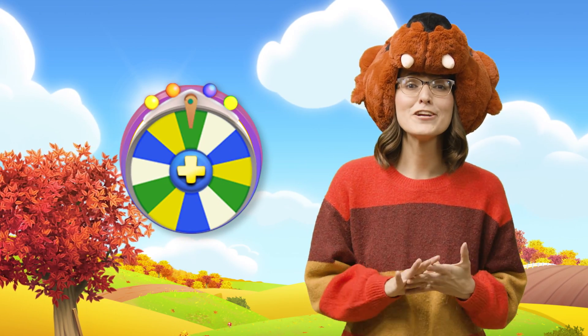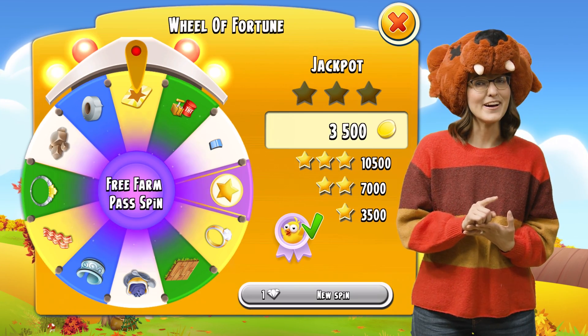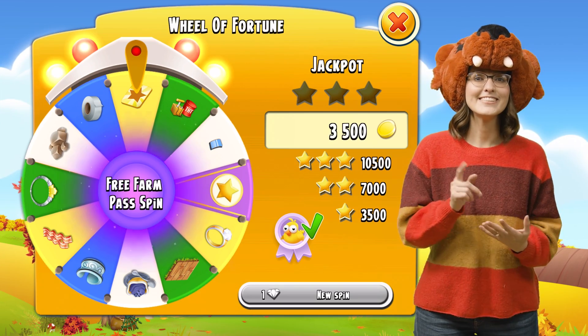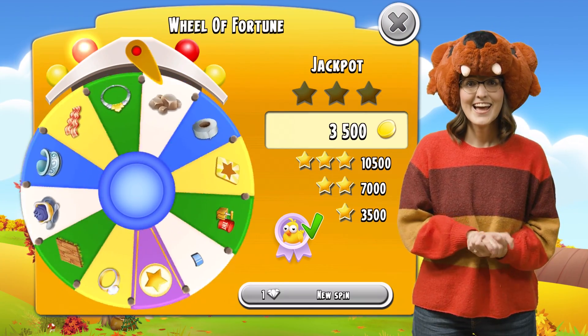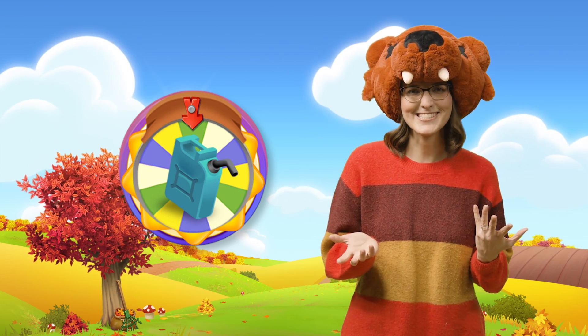An Extra Free Wheel of Fortune Spin: once per day, you can spin the wheel one extra time for free, again until the Farm Pass season ends. There's also a free Valley Fuel Spin perk, which works pretty much the same way.